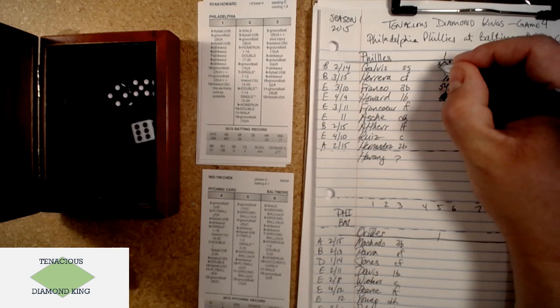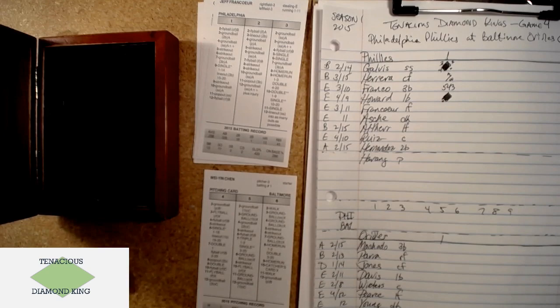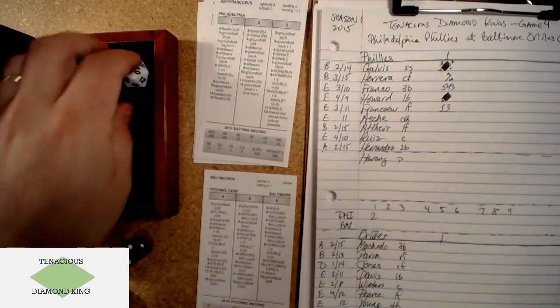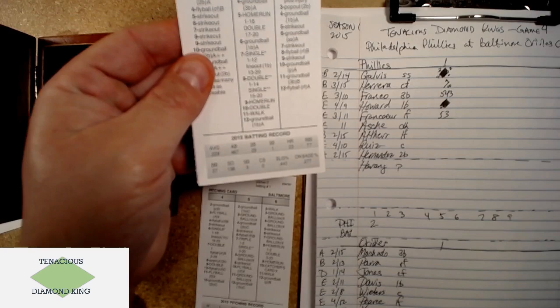That's the first big problem for the Orioles — two-nothing. They get a heck of a roll off Chen's card. Franco Core gets a 6-4, grounded to third base, Machado a two-rated third baseman. That will retire the side, but the Phillies get two right off the bat. Ryan Howard comes through in sort of his swan song of a season — a tough .229 average, 23 homers — but he gets one there and the Phillies lead.